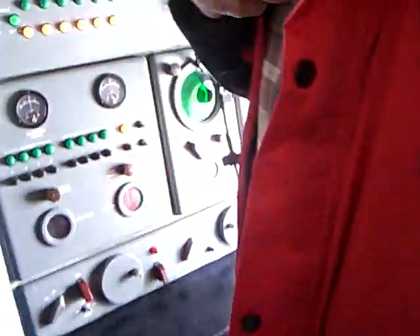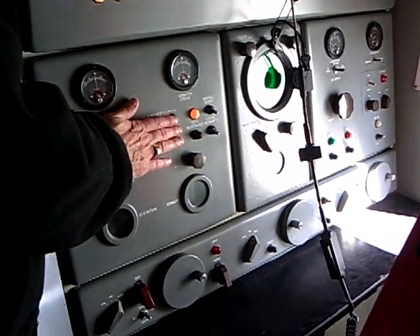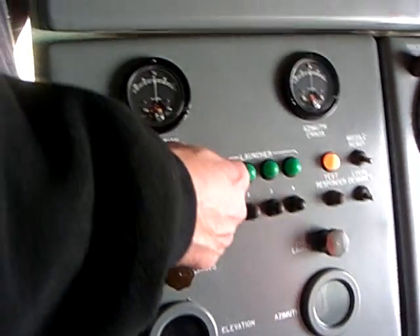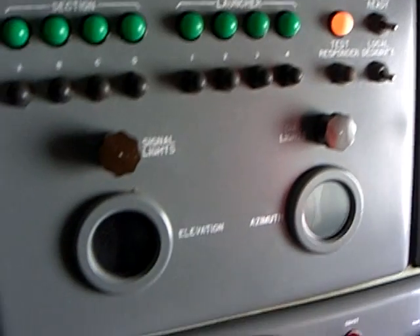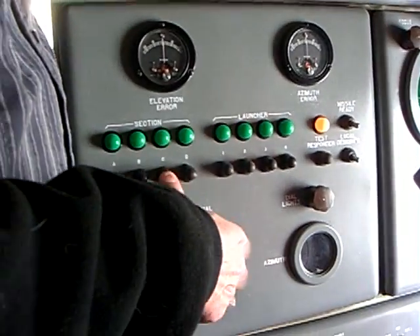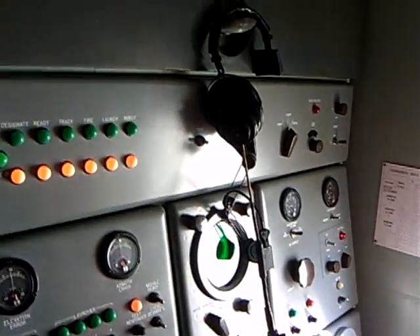Over here at the missile tracking radar, this operator has a lot easier job because he knows where his missiles are — he can see them out the window. We've already dialed the quadrants into the console. The battery commander is going to designate a missile selection; the light goes on under the missile he wants. That missile is determined by the warhead — they're either going to have a 2 kiloton, a 20 kiloton, or a 40 kiloton weapon.